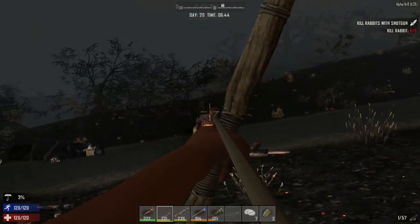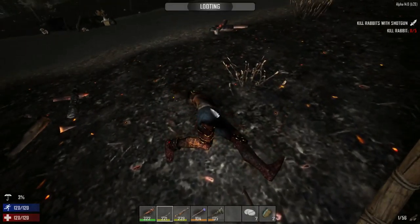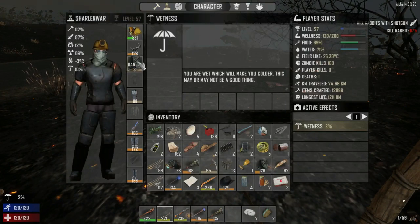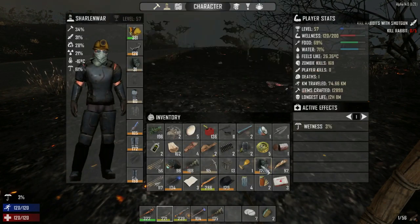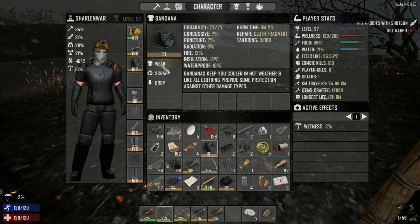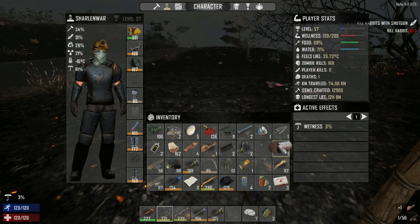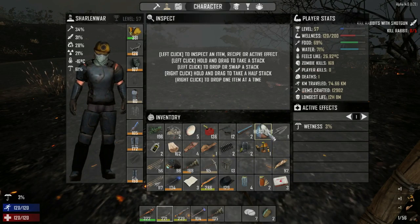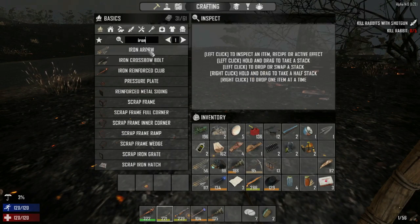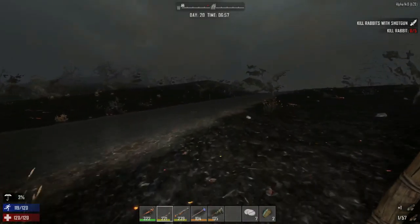A zombie again — there we go. There's a bandana — this one is better than ours so we'll repair it and wear it, then scrap the old one. We should be able to craft the iron arrowhead to make iron arrows. That freed up some space. Let's carry on.